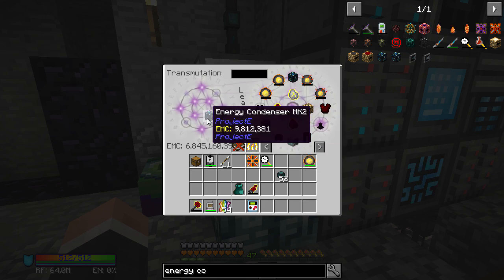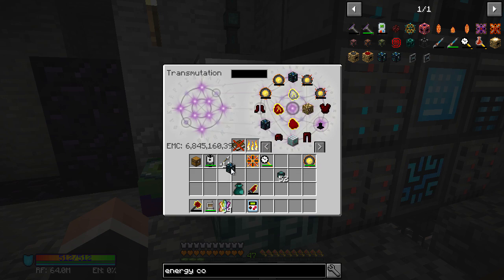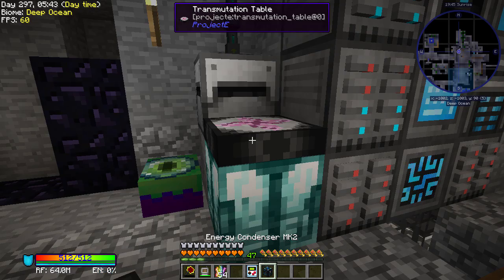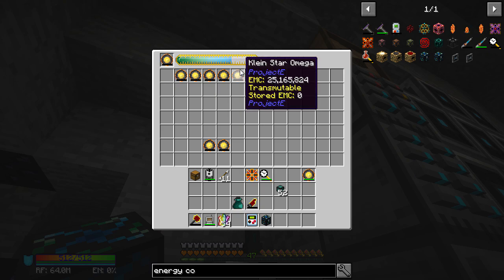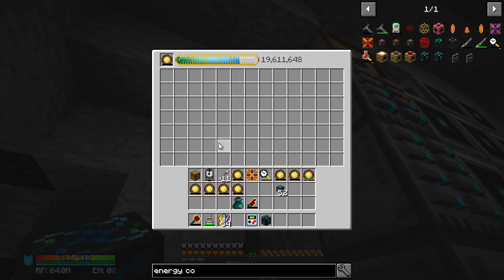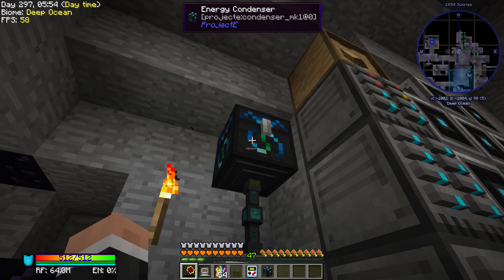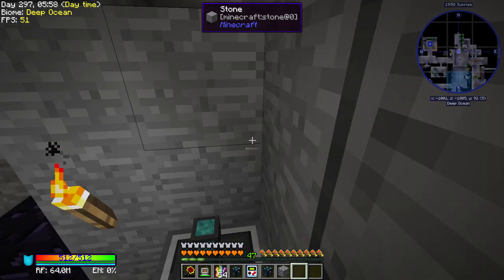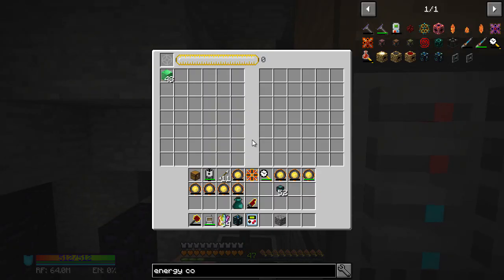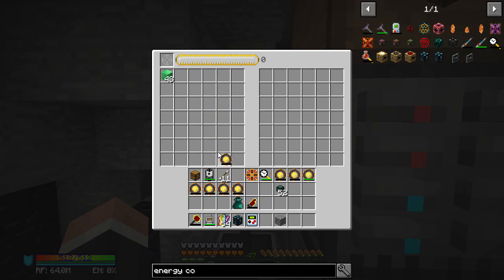The thing to remember about the transmutation table is that you've got to teach everything. If you don't teach everything you have to make it again, so teach it the thing and then we can get rid of it. Let's try swapping around - I don't think I've actually used the Energy Condenser Mark 2 before. Look at that - we put that there.